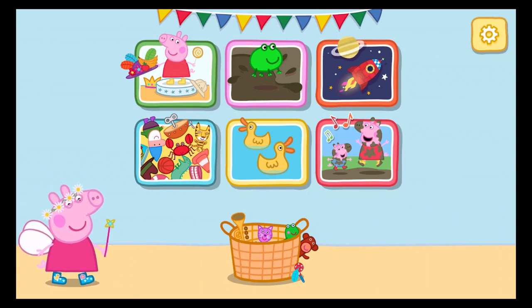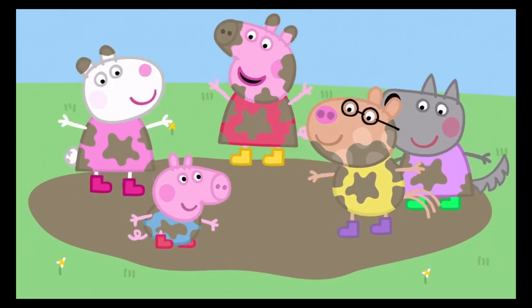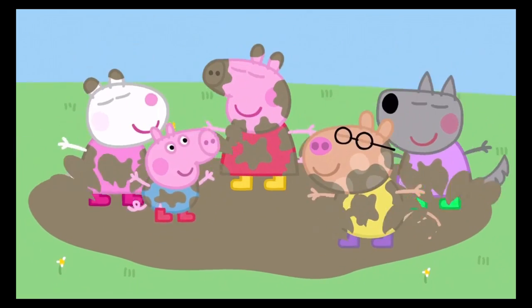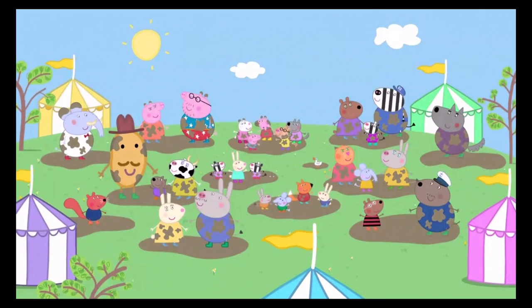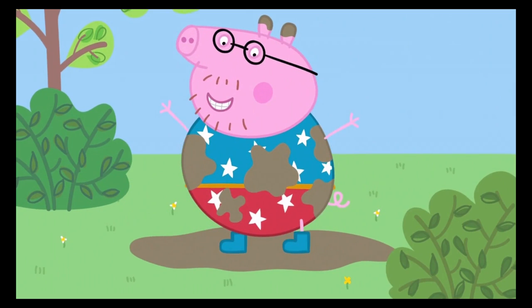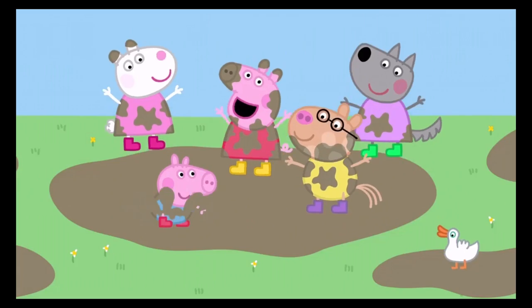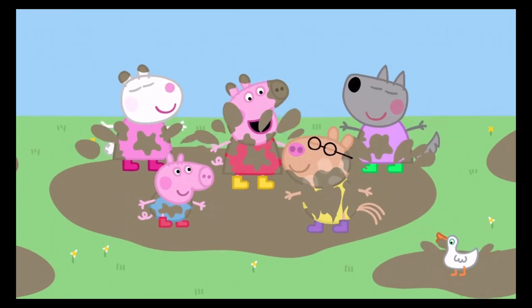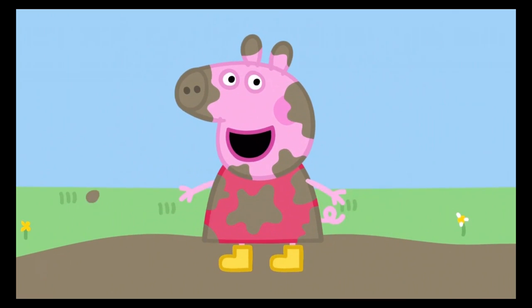Choose an activity. Let's sing a song. With a big splash here and a big splash there, here a splash, there a splash, everywhere a splish splash — jumping up and down in muddy puddles, splish splash splosh, splish splash down in muddy puddles!